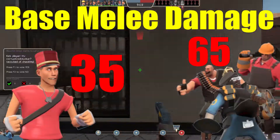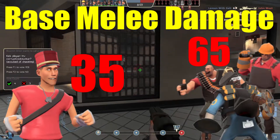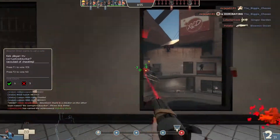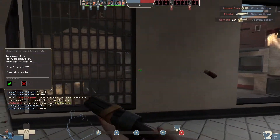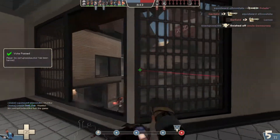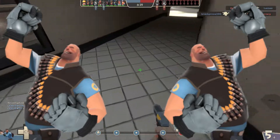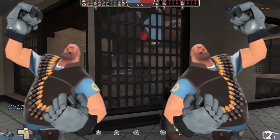Combined with the fact that the scout does less base melee damage to begin with than other classes, who deal 65 base damage per swing, it makes one wonder: why would I pick a melee weapon that only does 11 more damage than a non-crit-boosted version of any other class's melee? Seriously, you could pick the Heavy Weapons Guy and try punching people to death with stock fists, and you'd probably be doing more damage on average than with this weapon.